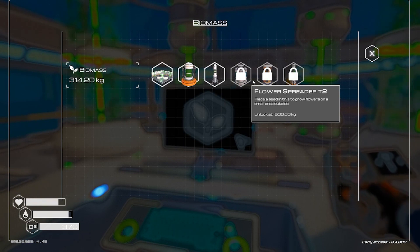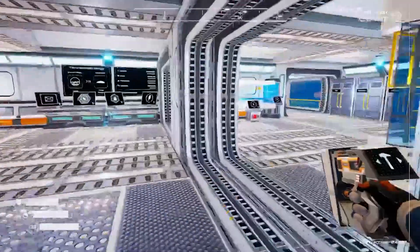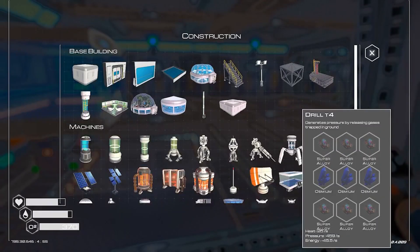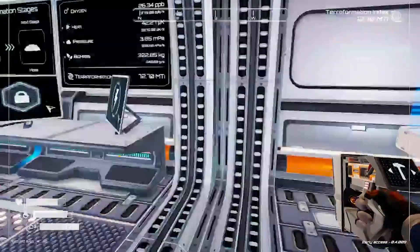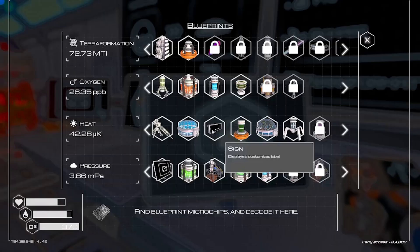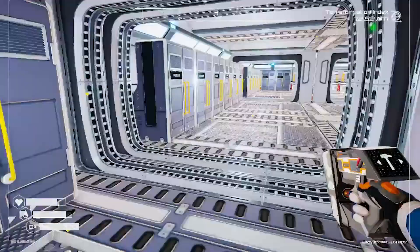So 500 will be the flower spreader. But we need to upgrade to the drill - oh no, it takes osmium. Which sucks because if I want the pressure to get the ore extractor 2... alright, there was another osmium cave.